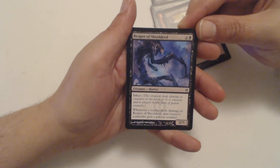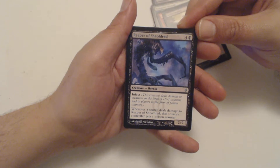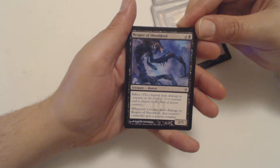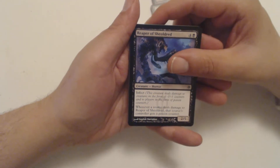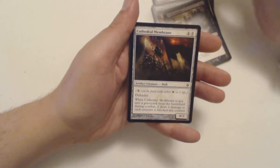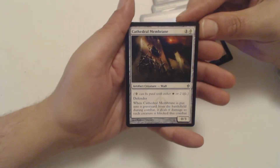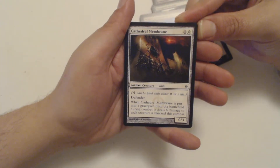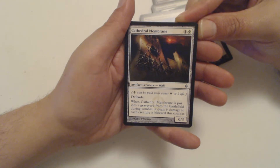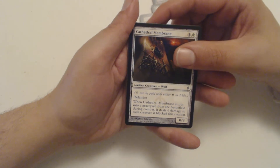Reaper of Sheoldred — 4 and a Black Horror, it's a 2/5 with Infect. And whenever a source deals damage to Reaper of Sheoldred, that source's controller gets a Poison Counter. Yeah, go ahead and hit it with a Lightning Bolt — or two. Next Uncommon: Cathedral Membrane. This is a good one too. It's 2 and a White Phyrexian mana, a 0/3 with Defender. But when it is put into the Graveyard from the battlefield during combat, it deals 6 damage to each creature it blocked this combat.